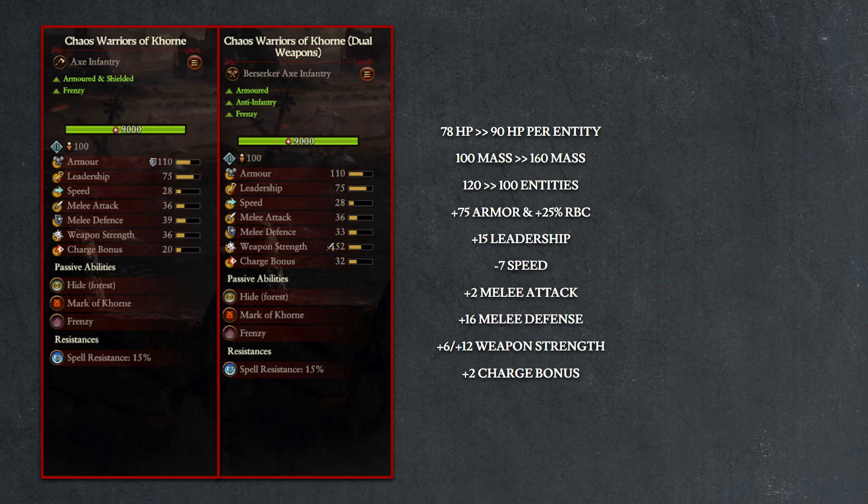Melee attack increases only by 2 points, while melee defense is vastly improved by 16 points. Weapon damage increases by 6 points per axe, which means the dual weapon variety actually gets a 12-point boost, and finally there is a 2-point improvement on charge bonus.